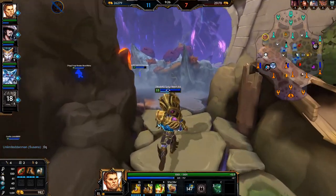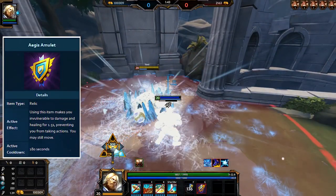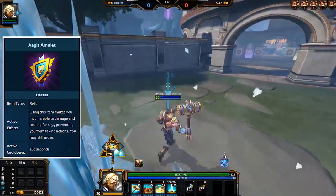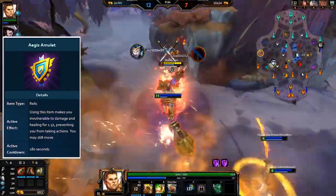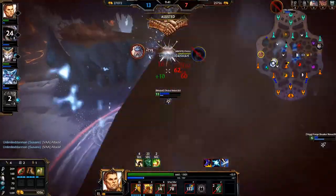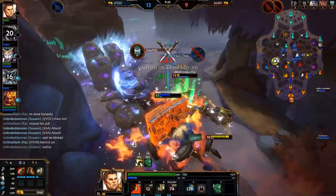Aegis Amulet is the other side of the coin, making you immune to damage for 1.5 seconds but also preventing you from doing anything except moving. It has a cooldown of 180 seconds base or 150 upgraded, so use this sparingly as well. Another thing to note is that you're also immune to healing while Aegis is active, so you can't just pop it and then get someone to heal you back to full health.